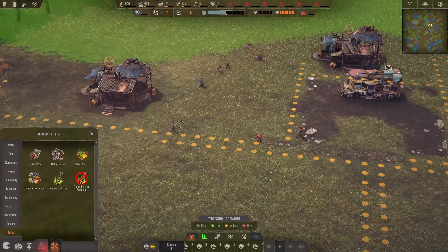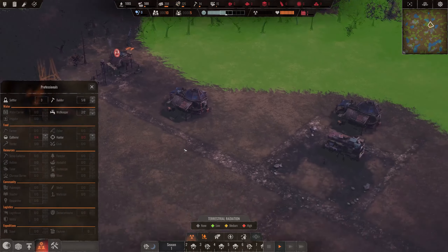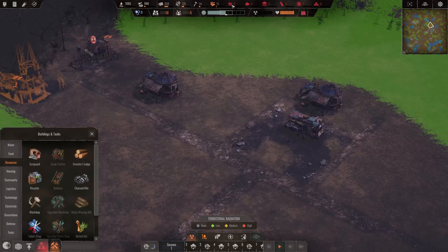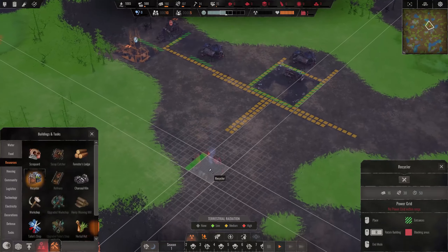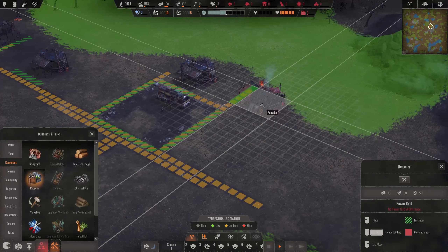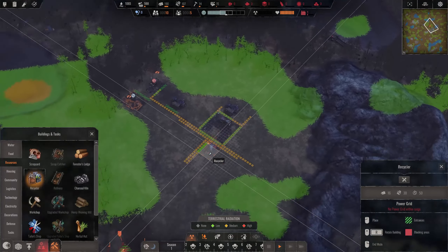We are collecting scraps right now, but with that scrap we cannot do much yet - it's only for the basic production of buildings. But we want to refine them, process them into more refined stuff like clothing, metal, and plastic. For that we have the recycler. With the recycler, that's basically another person getting the scrap and getting some stuff out of it that we can use for further processing. Let's see where I'd like to have my recycler.